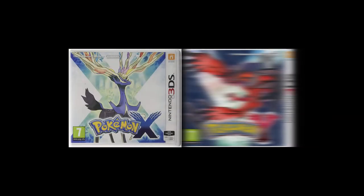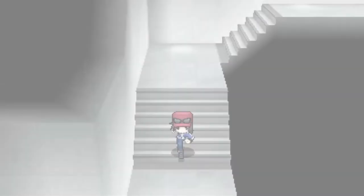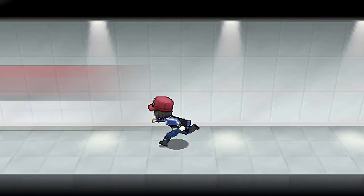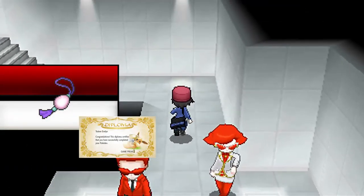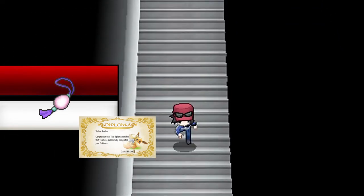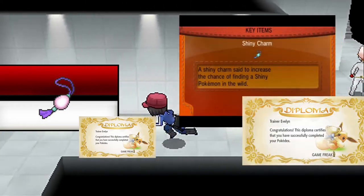Pokemon X and Pokemon Y. The rewards for completing the Pokedex in X and Y are similar, but not as good as those from Black 2 and White 2. Seeing all of the Pokemon in the Kalos Pokedex will grant you the Oval Charm and a Diploma. The National Pokedex was now expanded to 721 Pokemon, and you receive a Shiny Charm and another Diploma.